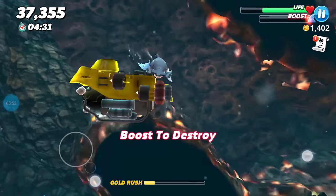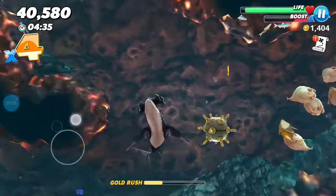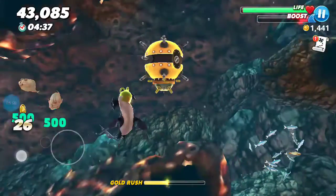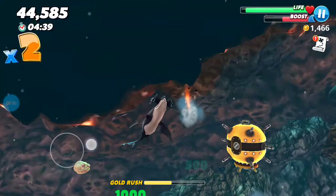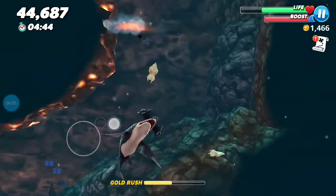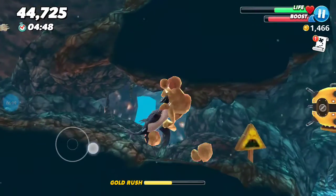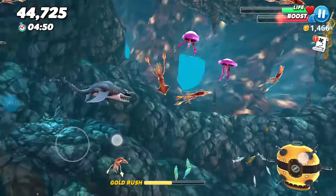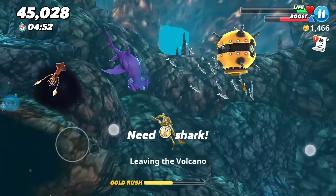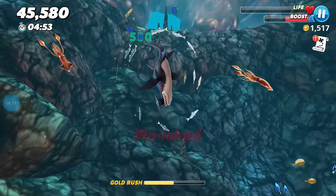I'm trying to boost and destroy that but it's not really working. Blobfish — I really love those guys! They're great if you have very low health, they always work when you're trying to get back health. The gold ones are very good for coins. Oh god, I just died.